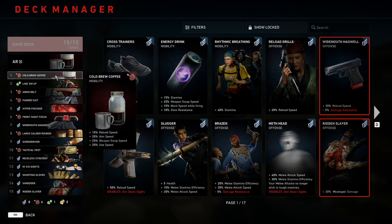Number one is going to be Cold Brew Coffee, which gives us plus 15% reload speed, 25% aim speed, weapon swap speed, and use speed. This card is in the number one starter spot because it improves two of our main categories, and also gives us use speed with absolutely no downside. Use speed got so much better once the Tunnels of Terror DLC came in because of all the webs and hives — it's the category that makes tearing through webs go faster, plus it applies to reviving teammates, saving survivors, opening crates, and anything that requires a progress bar.